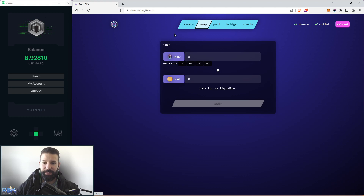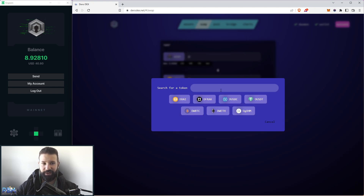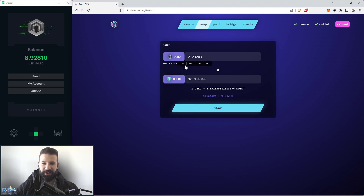The next section is the swap section, where I can choose to swap my Darrow for any other asset currently provided on the Darrow DEX platform. Right now you can see Darrow DAI, Darrow FRAX, Darrow USDC, Darrow USDT, Darrow wrapped BTC, wrapped ETH, and Darrow GOHM. These are the assets currently supported, and this will only grow over time. I'm going to swap 25% of my current holdings — 2.23 Darrow — to Darrow USDT. You can see the current slippage for the trade, then hit swap.